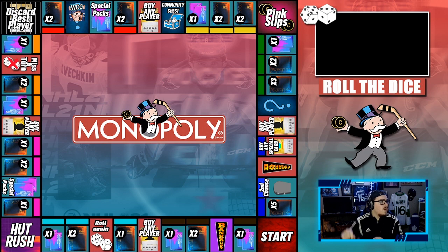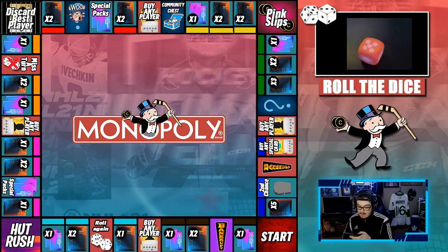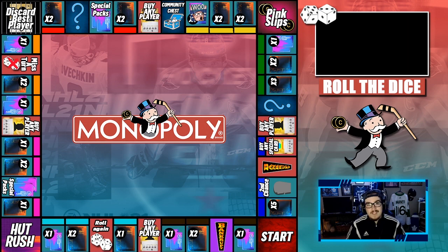So last episode we left off on chance. If we get a one or a five, we get those special packs that we want here. So let's get it. One or a five is what we want. Dice, be good to us. We get a five — not much of a roll, but it's a five. So a five means open up one special pack.